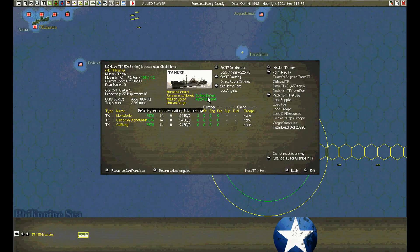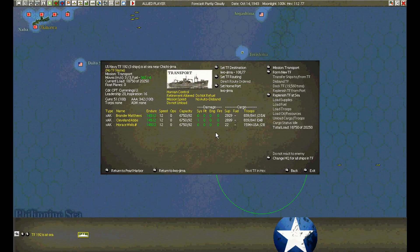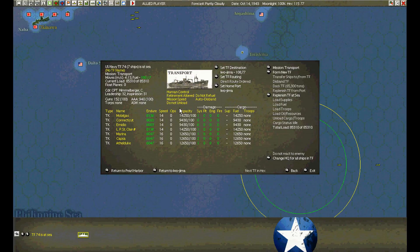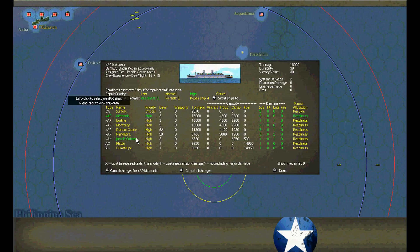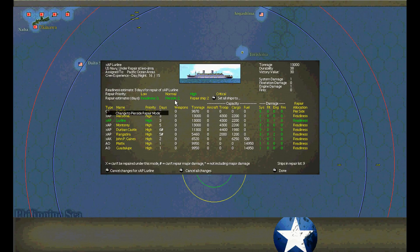Another troop transport convoy inbound. More tankers — another group of big boys. Do not unload, disband. We're going to refuel these guys. Be careful next time not to suck ourselves dry. On Iwo Jima, we'll do a little repair. It's going to be a few days before they come back, so I think three days repair is safe enough, because it'll take three days to come back and they still need one day to go out.